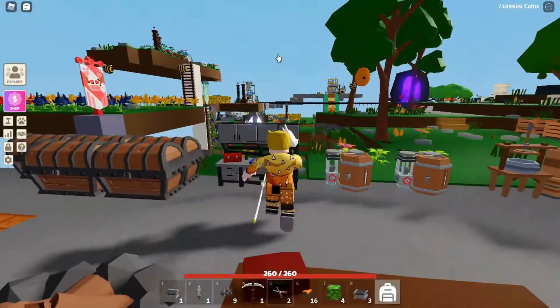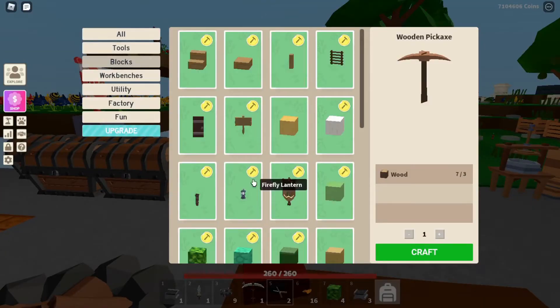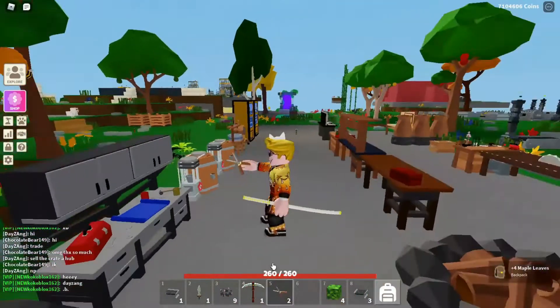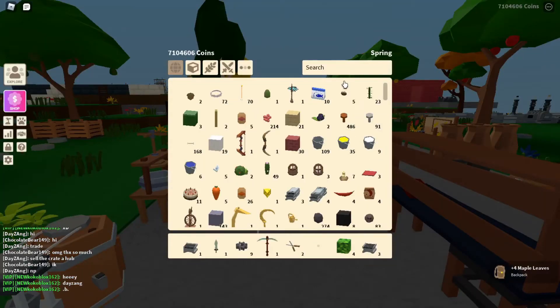So I have my 16 maple leaves — I can make 4 blocks. You go to blocks, then go to leaves, and there you go: maple leaves. I'll craft 4. Okay, so I have my blocks, they're here. I'll just put them somewhere to see how they look.